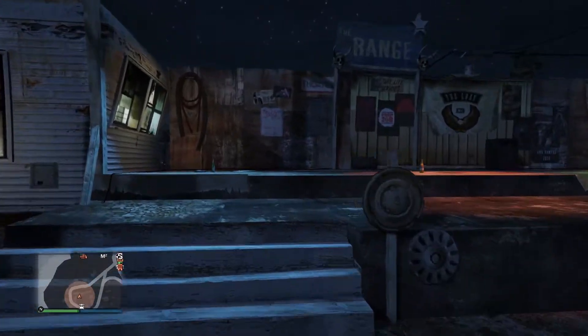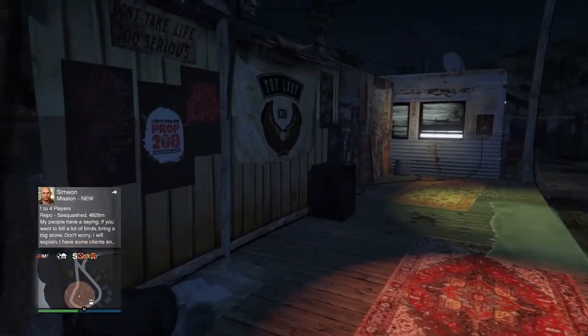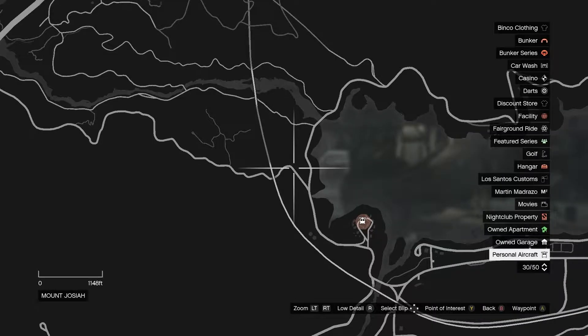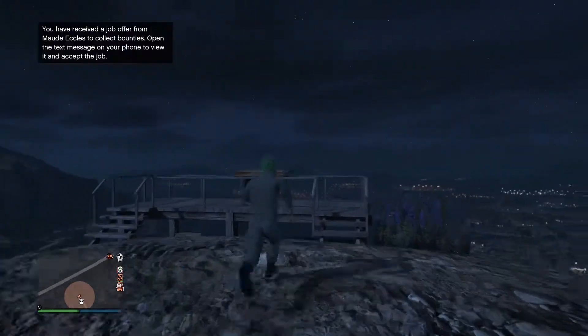The next card is going to be in this motorcycle camp area. It's going to be up on top of this stage — on this little sound booth thing, whatever you want to call it. That's the next card.